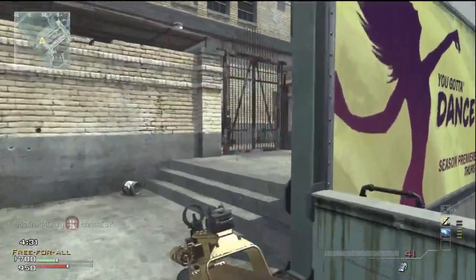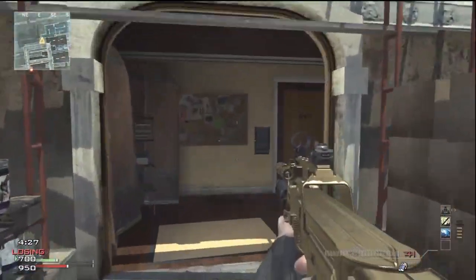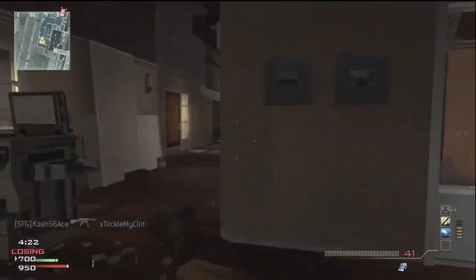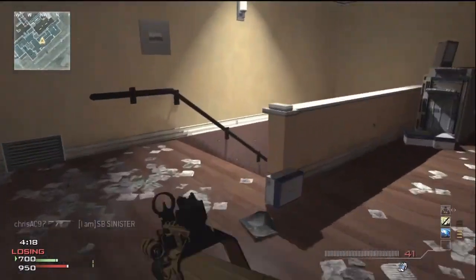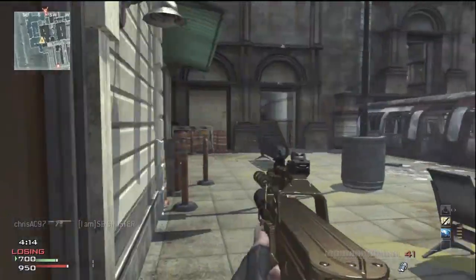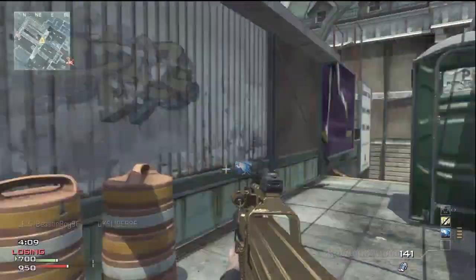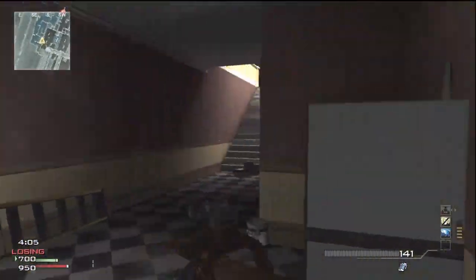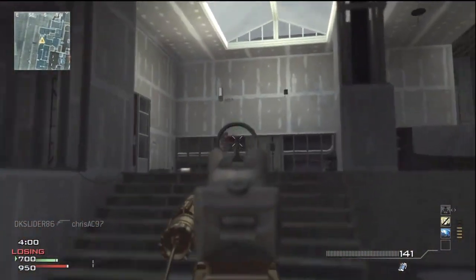I'm using the specialist setup today — specialist is my favorite setup so far. Every time you get a 2 killstreak you get a bonus perk: I've got scavenger at 4 kills, dead silence at — and assassin at 6. So every time you get 2 kills you get like 300 points also. You basically get credit for 3 kills per 2 kills, so that's 5. I know that was really hard math to do in my head.